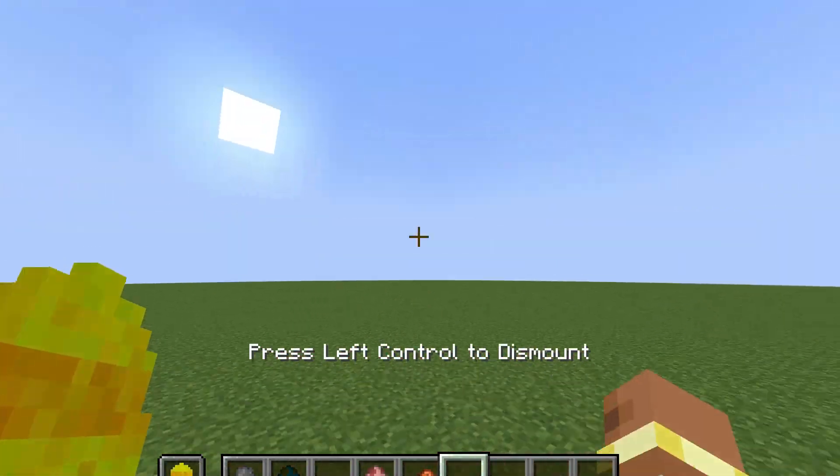I haven't added any artillery shells yet because I don't really know how to do that. The shooting feature in this mod doesn't work only on tanks — it works on every single thing that is rideable. So if I grab a pig, give it a saddle, and put the shell in my offhand, I can still shoot it. In the future I'll try to figure this out and fix this issue.